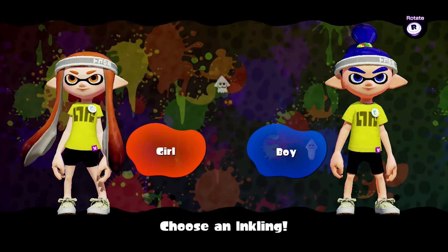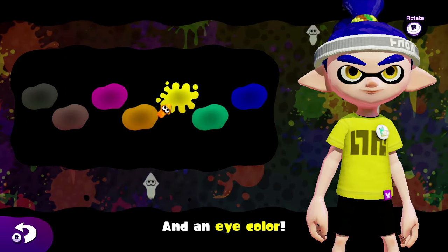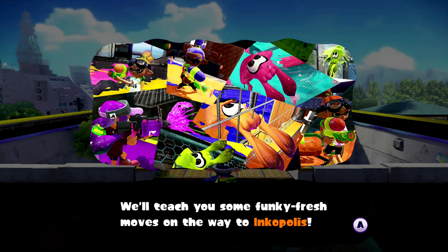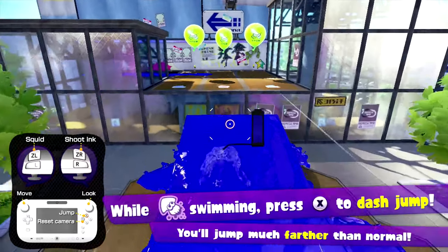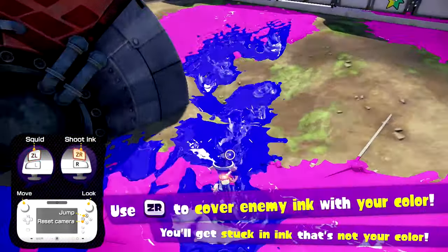Splatoon opens with a quick character creation sequence letting you choose your Inkling's gender, skin color, and eye color, immediately followed by a brief tutorial that covers basic gameplay mechanics. You aim, shoot, run, jump, throw bombs, swim in your own ink, slip through grates in squid form, and cover anything that's not your color.